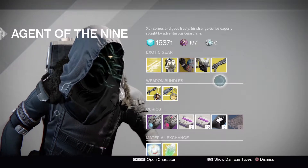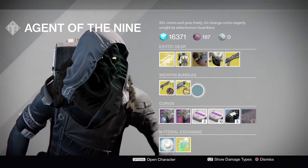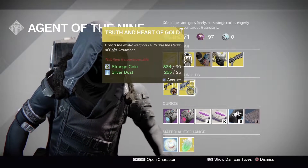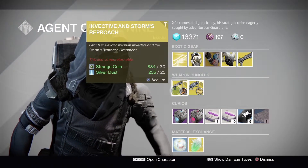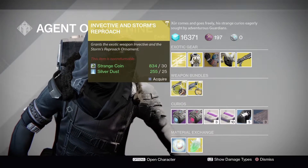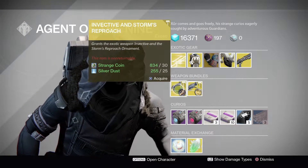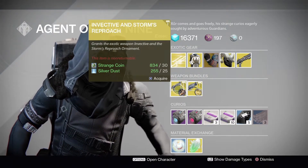That's the weapon of the week. We also have the weapon bundles that Xur started selling last week. We have Truth and Heart of Gold at 30 Strange Coins and 25 Silver Dust, and then the Invective with Storm's Reproach at the same pricing — 30 Strange Coins with 25 Silver Dust. It's a bit weird that they included the Invective with an ornament when it's already the weapon of the week — that's a wasted opportunity. They could have thrown another weapon in instead.